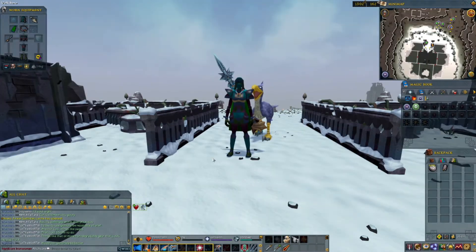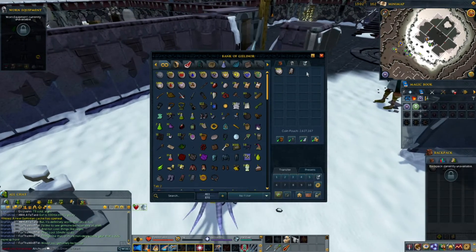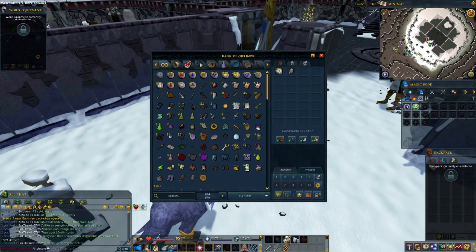Funny thing — I just realized I won't be able to wear my Split Dragontooth Necklace, because I need to wear a Witchwood Icon against Cave Horrors. Yikes. Well, this is still going to be useful for a lot of other things.